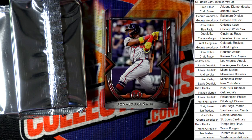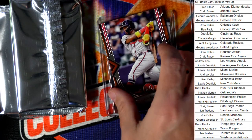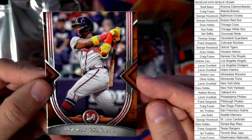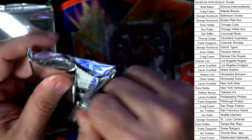Then we have Ronald Acuna Jr., going out to Craig F. That's two packs left — let's see what we get. Let's get something fantastic out of here.